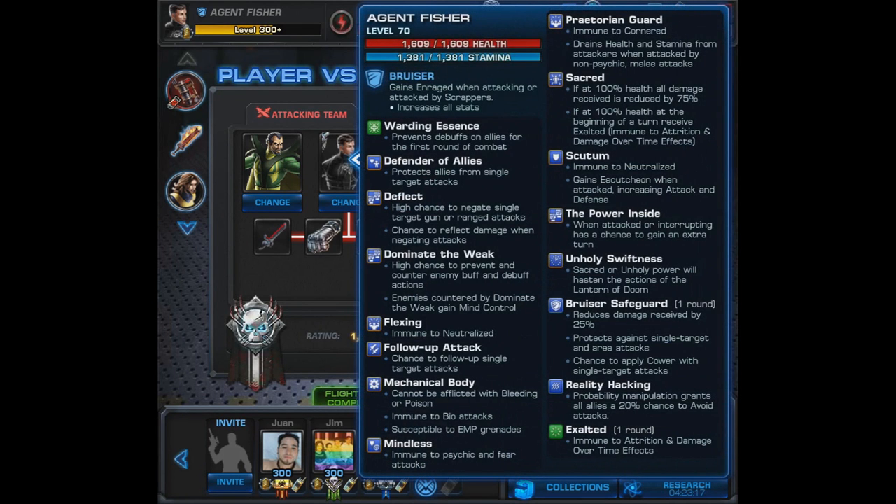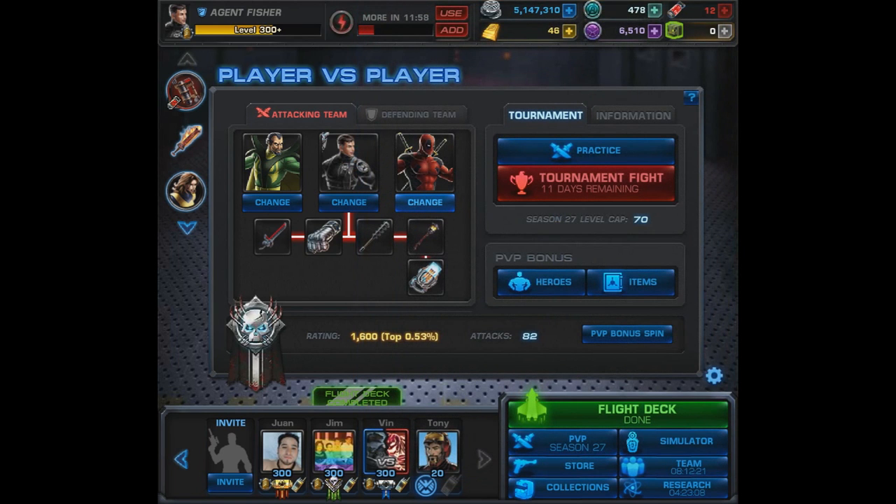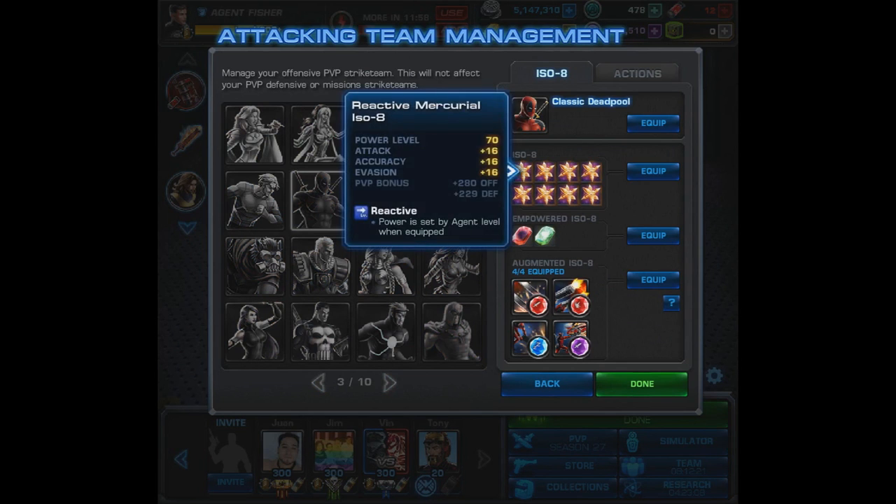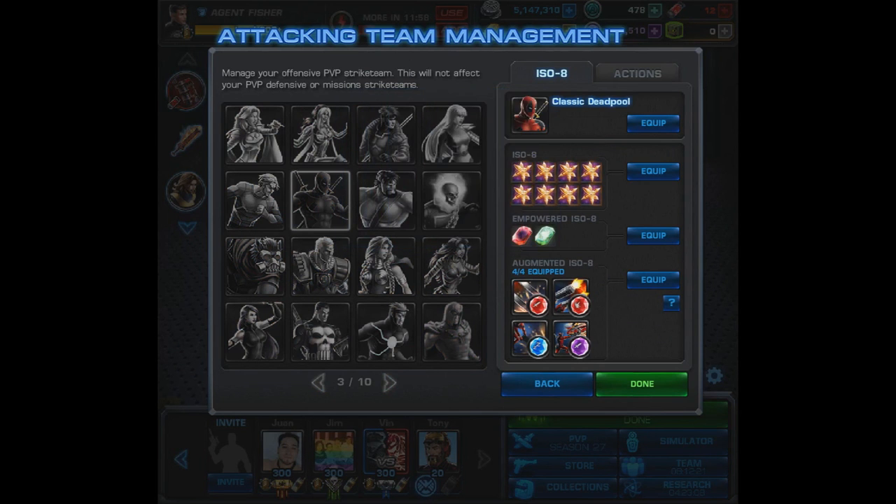That's going to be our setup for Baron Mordo. Our agent is using the bruiser safeguard suit and the elite E-ISO, so pretty simple there. But why is Deadpool magic? Well you're about to find out. On the merc with a mouth we're using his default costume.